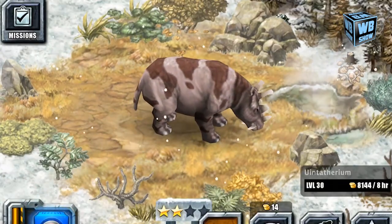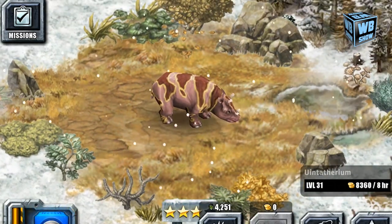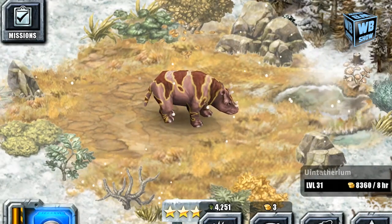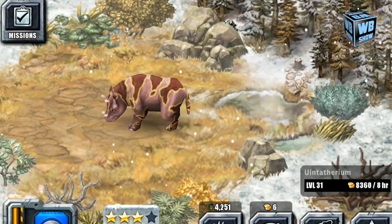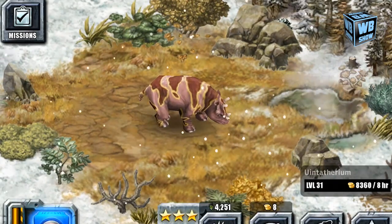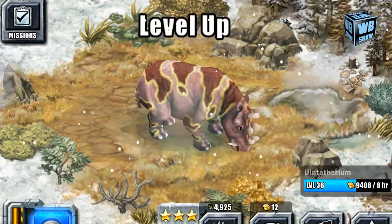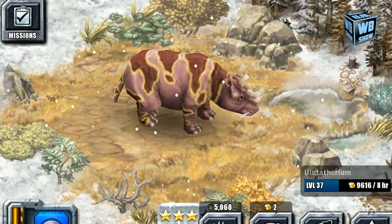We're looking at evolution four, the final evolution. It says it has three pairs of horns on its head. I wish they put more effort into explaining the animals, but that's about it. The fourth evolution — currently the last — has a yellow color outline, and as you can see, this creature moves in a really funny way. Everything else is just the same, so that's pretty much it for this animal in the game.